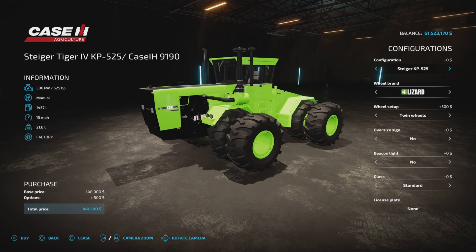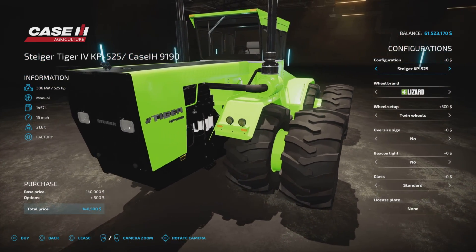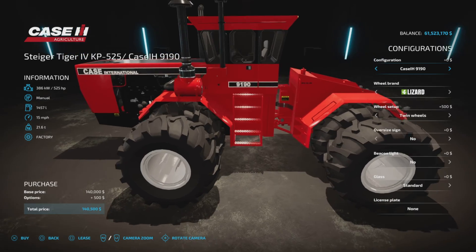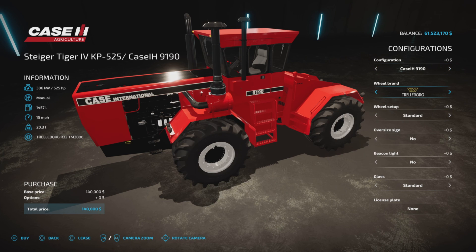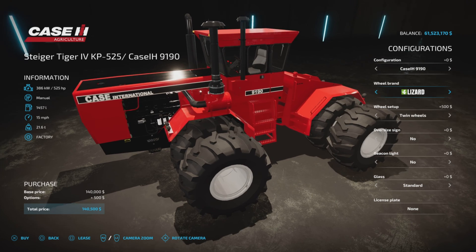There are a few options — not a lot — so it's a fairly simple and basic model. You have the Tiger model or the CASE, which are basically your design and color options. For tire options and wheel brands, you have Lizard, Trelleborg, Michelin, BKT, Nokian, Vertistein, and Lizard.